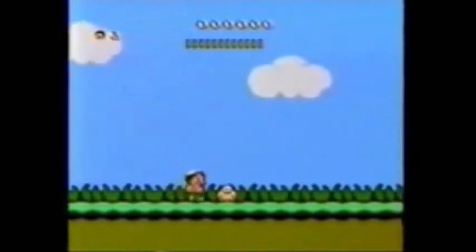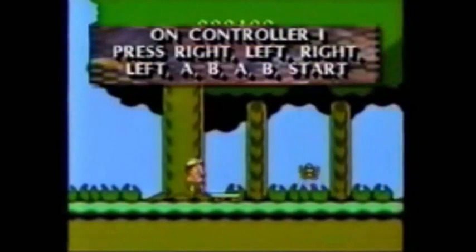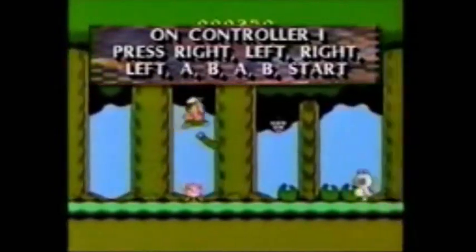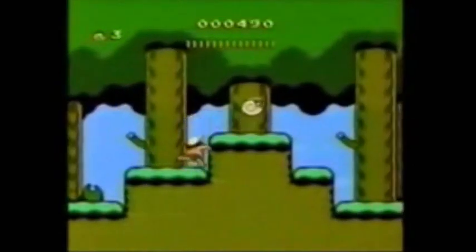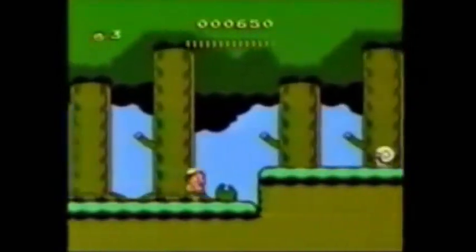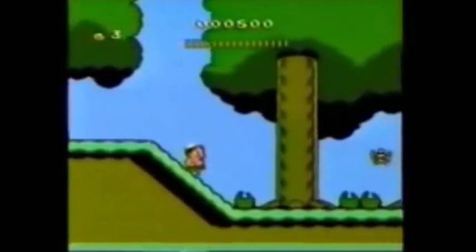Again. To get the island of your choice, on Controller 1, press right, then left, then right, and then left again. Next, hit A, then B, then A, and then B. Finally, hit start, and you go to whatever island you like. But if you don't mind my suggestion, my favorite island paradise can be found at Dinosaur Island, where you'll encounter some of the scariest reptile baddies in the game. You ought to check it out — it's pretty cool.